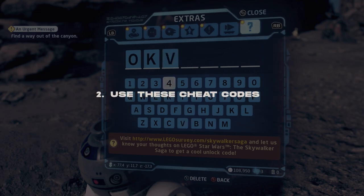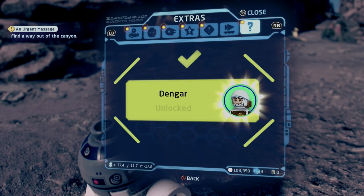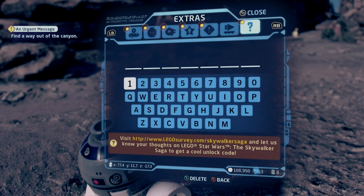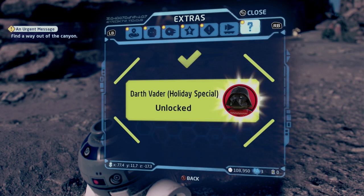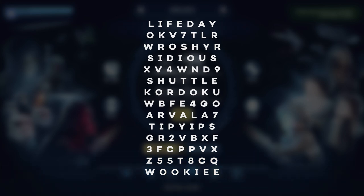At number two, enter these cheat codes — and you might be thinking you don't want to put in cheat codes already. Well, these aren't necessarily cheat codes; they just unlock a few different characters and ships straight off the bat. So when you play through levels in free play, you already have a bounty hunter or an imperial officer like Darth Vader or the Emperor. All the codes will be on screen and in the description. To access the cheat code menu, just pause the game and go to the enter code section.